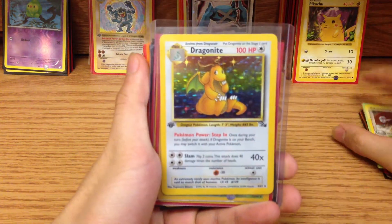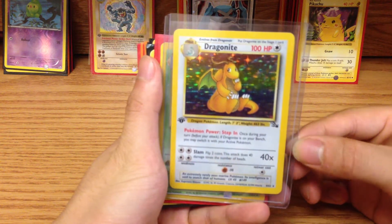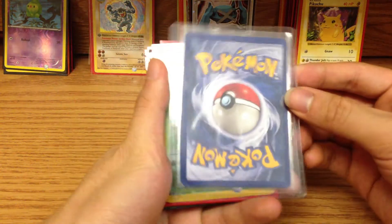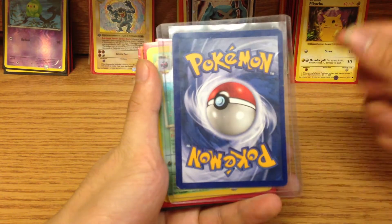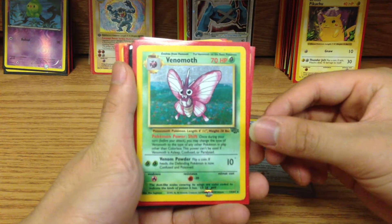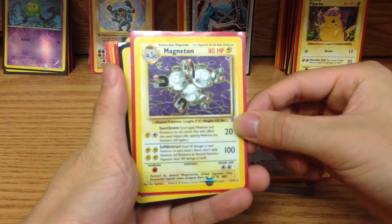So we've got a First Edition Dragonite, Holographic from Fossil. This is pretty much mid condition. There is a very small white part on the bottom left side, but overall the condition of this card is very solid. We have a Holographic Venomoth from Jungle, Haunter from Jungle — Holographic — and Holographic Magneton.